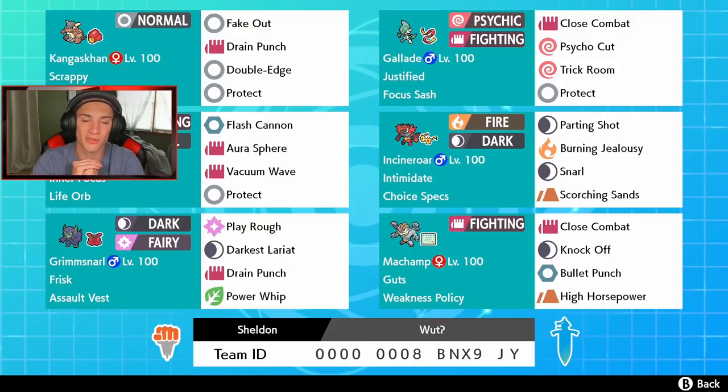Then we've got Choice Specs Incineroar, which is pretty cool — I usually like to run him with a Sitrus Berry or something but this one is Choice Specs with Intimidate. Moves are Parting Shot, Burning Jealousy, Snarl, and Scorching Sands. Down the bottom left we've got an attacking Grimmsnarl with Frisk and Assault Vest — Play Rough for STAB, Darkest Lariat for STAB, Drain Punch, and Power Whip for coverage.